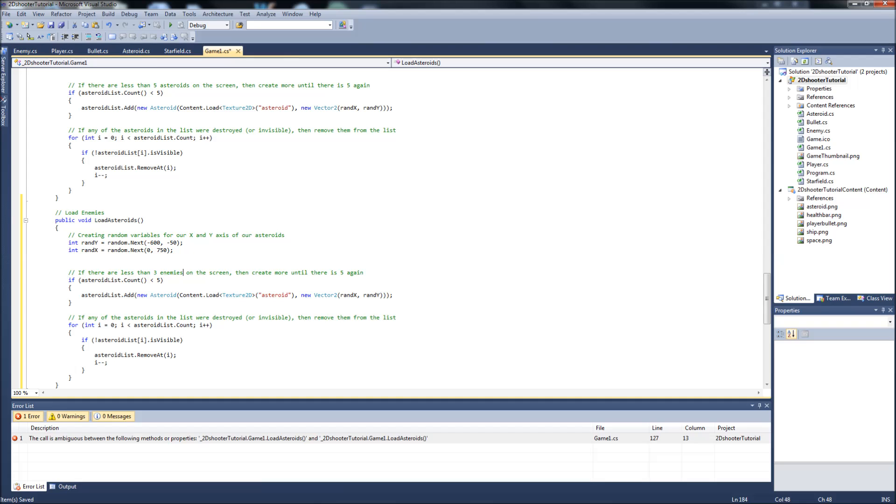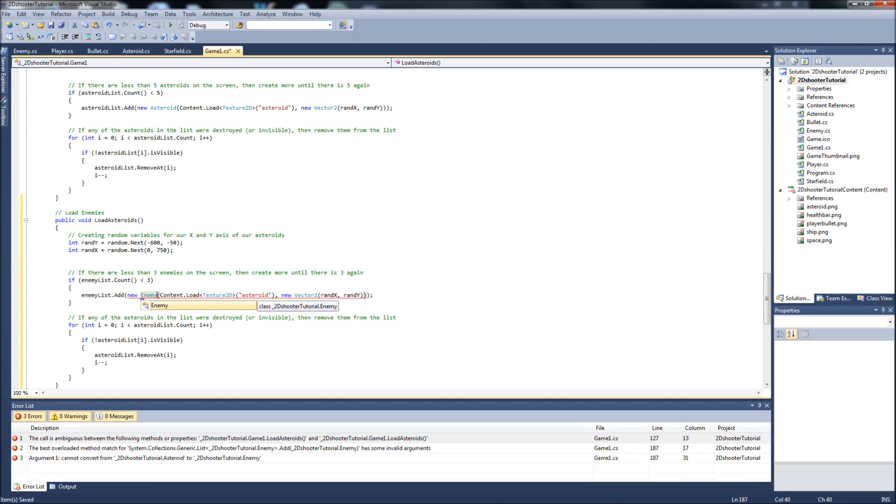For now we'll start with three enemies on screen. Once all are dead we'll advance to level two where a larger group spawns, maybe with faster bullets. But for now I like to get the template and base classes set up first, then do cosmetics later. So we change `asteroidList` to `enemyList`, and instead of adding a new asteroid we say `enemyList.Add(new Enemy(...))`.